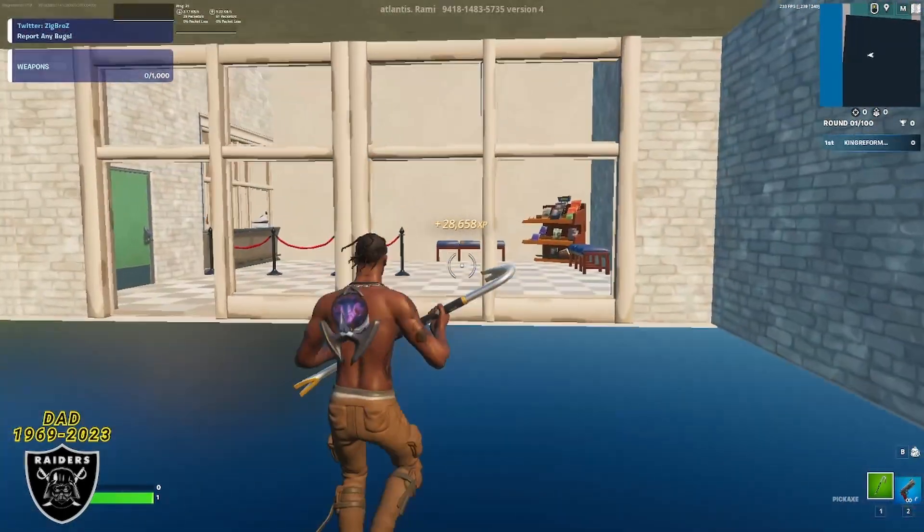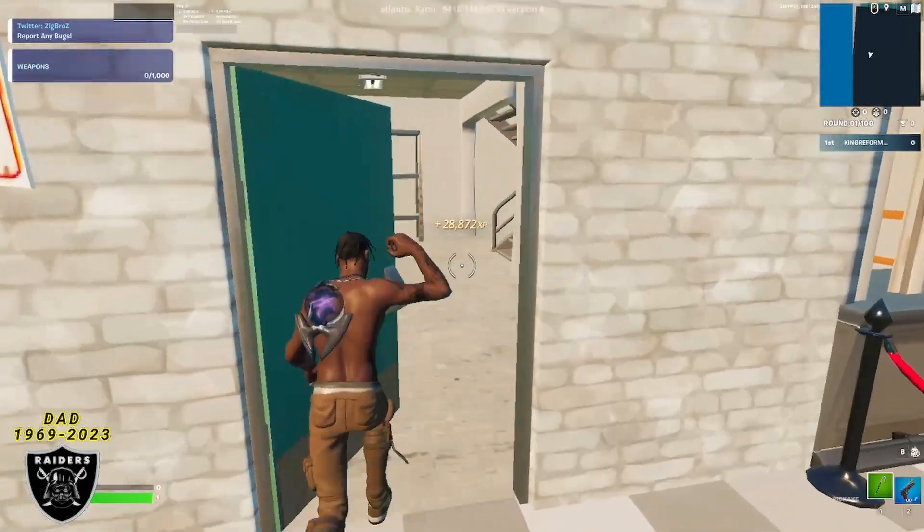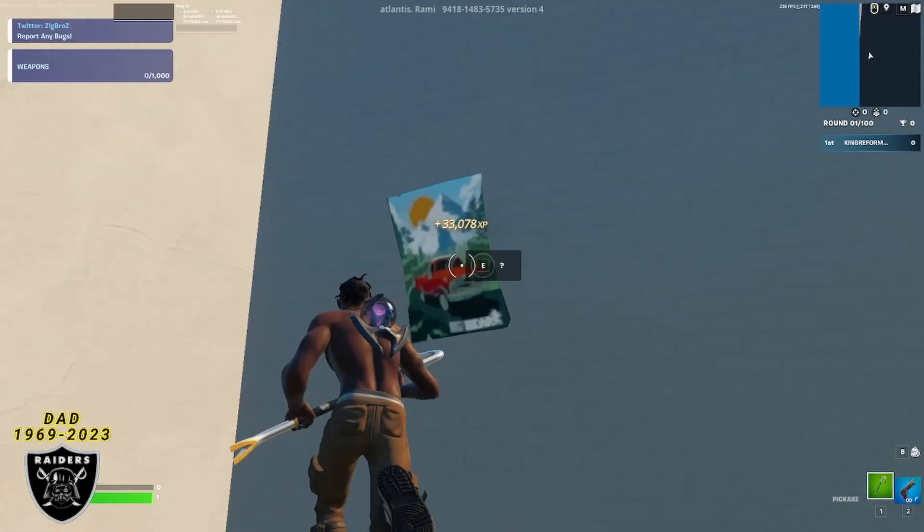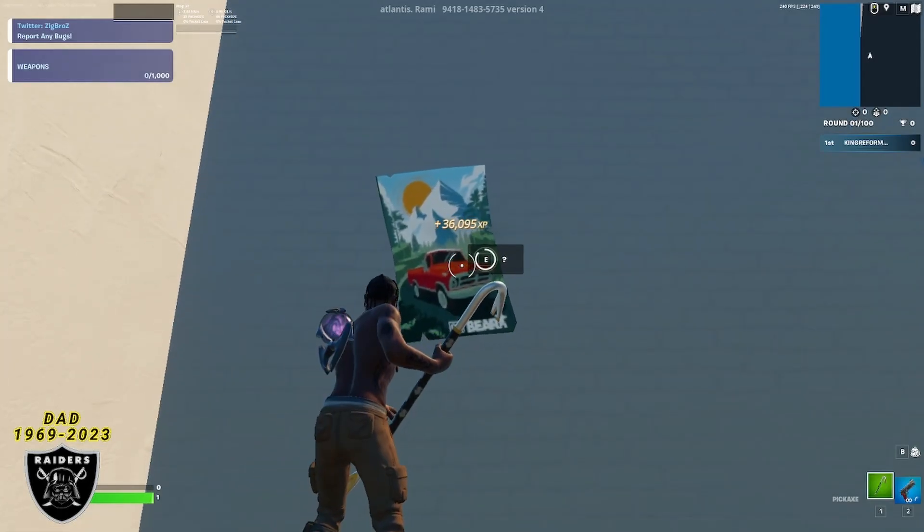As we hit the 30,000 XP point, run inside this building, go through the door on the left-hand side, then run around the corner, and you're going to see a picture on the wall — that's going to be the location of our second XP boost.